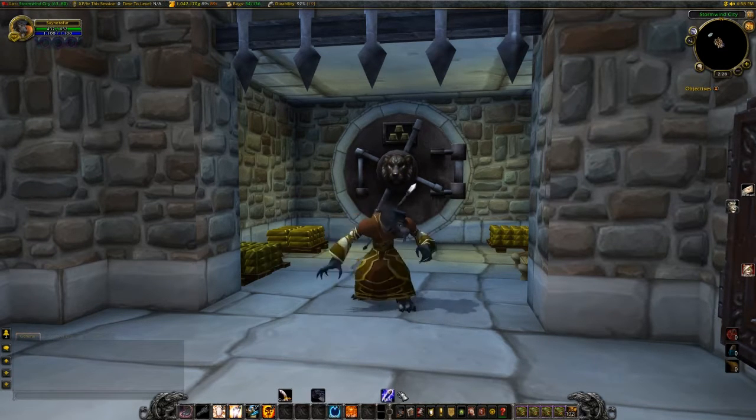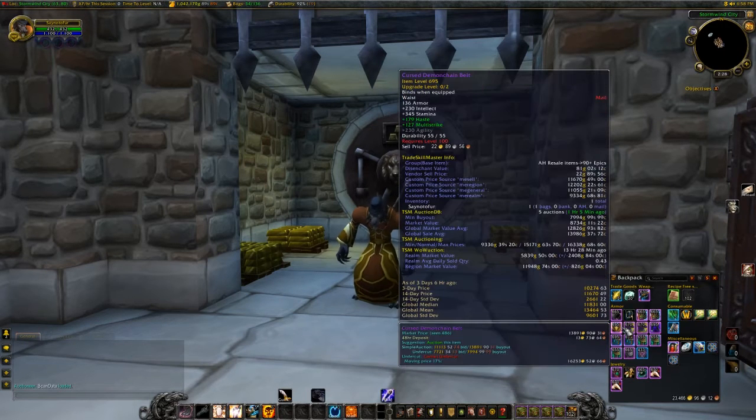Once you have TSM and the Undermine Journal add-on installed, when you get into the game you'll be able to see a lot of tooltip info. For example, in a slightly golden color it shows that as of three days and six hours ago the price was ten thousand for the item, and the 14-day price is eleven thousand. I've found that the Undermine Journal's valuation seems to be better than TSM's AuctionDB market value.